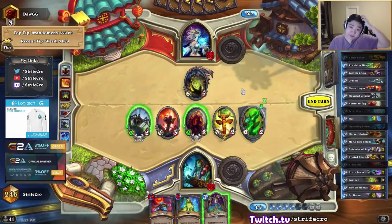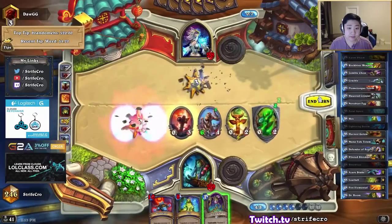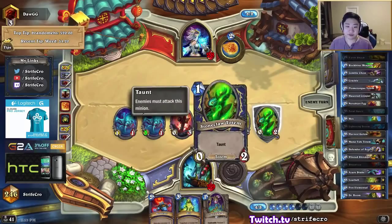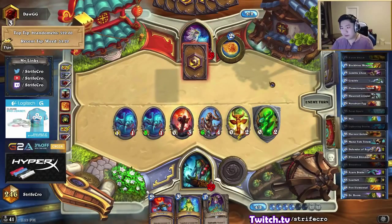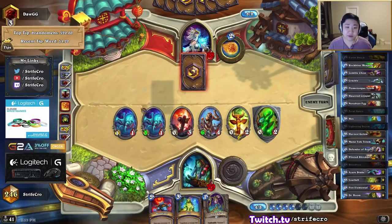I'm going to have to kill it and then be super weak to flamestrike. Because with the lothive up you can just snipe the stonecola and kill my flamethrower totem, and then I'd lose too much power on board. So I only have one power on board actually — just the one haunted creeper damage.